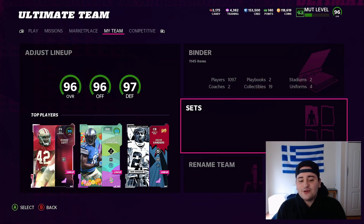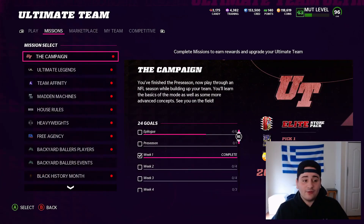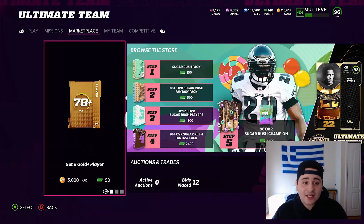Welcome back to another Madden 22 Ultimate Team video. Team Champions is finally live, but it is awful — probably one of the worst promos of the year, if not the worst. It's expensive, you get nothing for free, there's no solo challenges, and it was 30 hours behind. Worst promo. So I do have a really good coin making method for you.